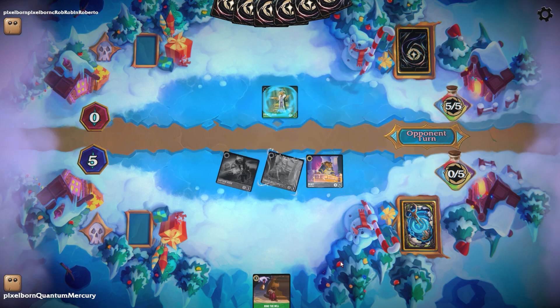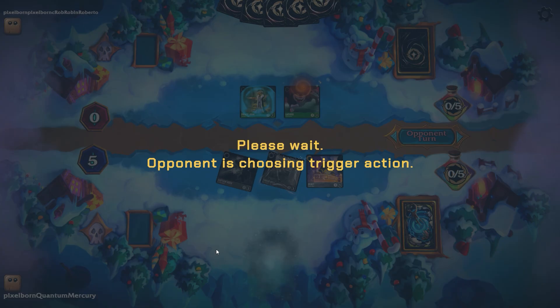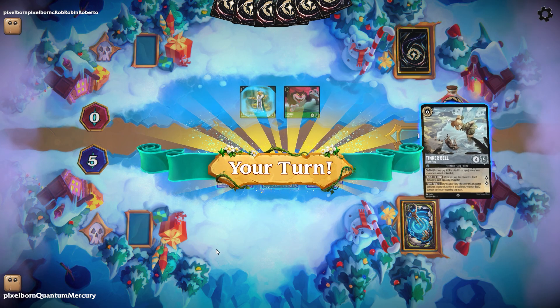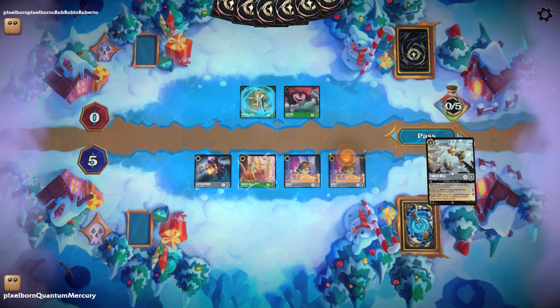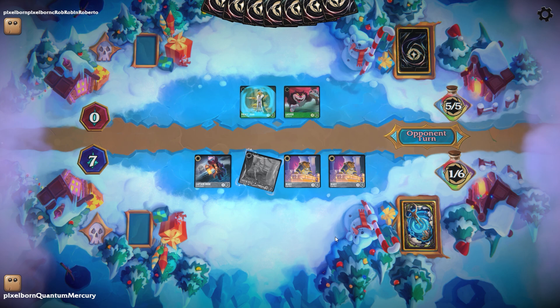They're going to be able to discard my hand here and draw with their Prince John. They're going with the Lucifer, and now I have no cards in hand — but look at the board state. You've used your ink for the turn. I'm going to draw two, and this is a tough choice: do I play the Tinker Bell here or do I play the Beast Tragic Hero? I'm going to go for the Tragic Hero because I want to increase the chances that I can draw into Whole New World, because this just completely shuts discard down.